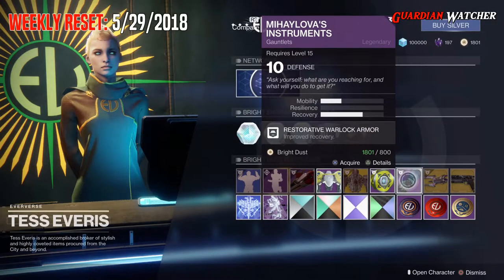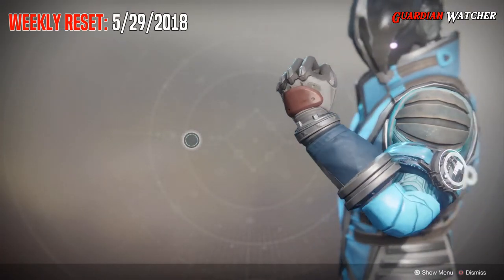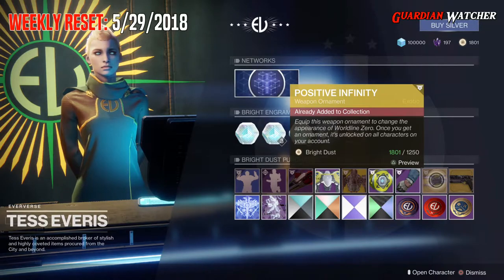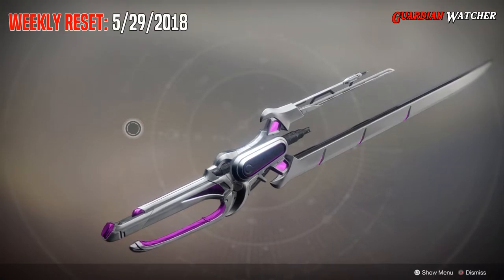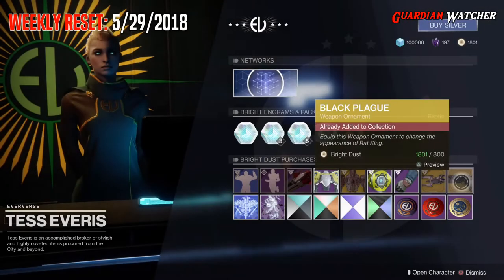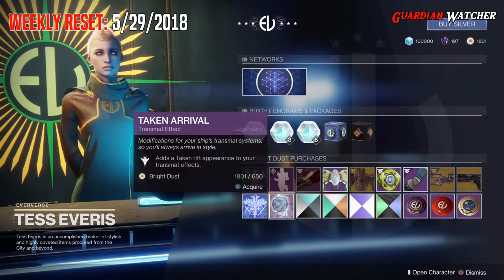For Armor of the Week, it is Gauntlets. And for the Warlock, it comes with one more ability and two recovery. Then for Ornaments, we have the Positive Infinity for the Worldline Zero — this is the Exotic Sword Ornament, actually looks pretty badass. And then we have the Black Plague for the Rat King. Coming on down here, we have your Crucible Blue Transmat Effect, as well as your Taken Arrival Transmat Effect.